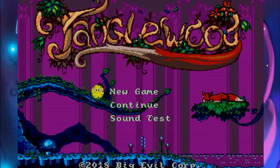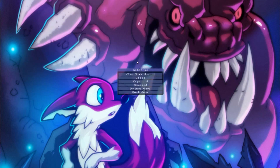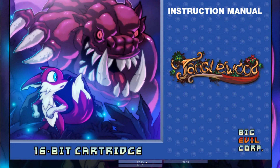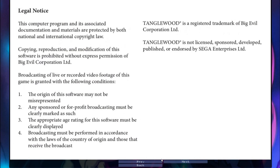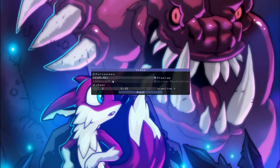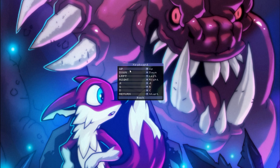I'm going to start off by showing Tanglewood's different options and settings, and that should go rather quickly. Because this is all there is to it — you got the video game manual. It's kind of like in the 80s and 90s when you bought a cartridge-based game and could flip through the manual. Then you got the video settings, nothing fancy really, just the basic standard stuff. Then you got the keyboard options.